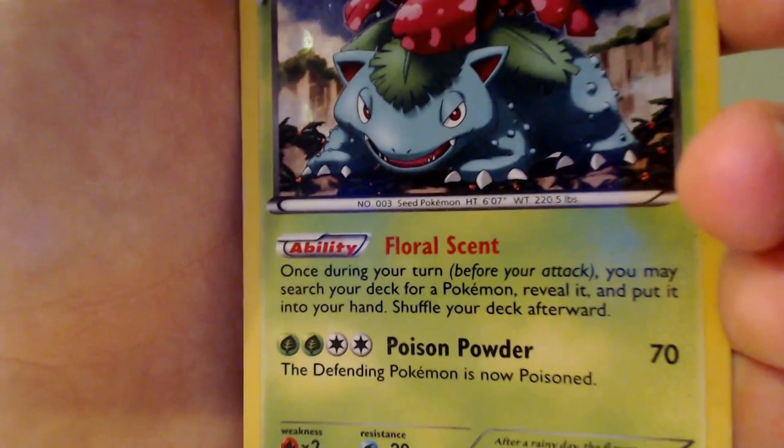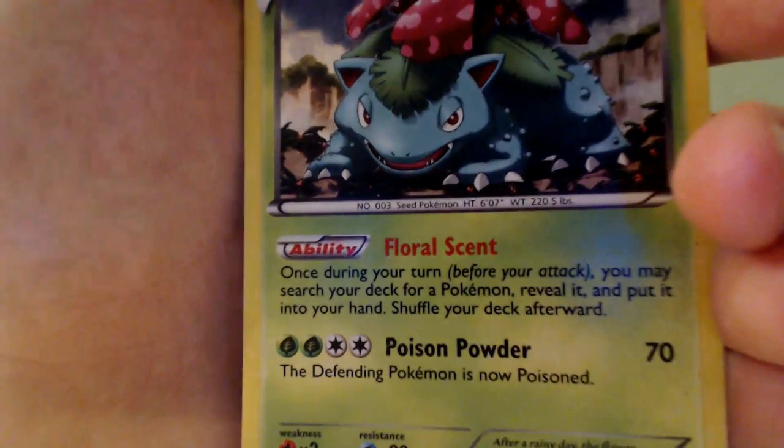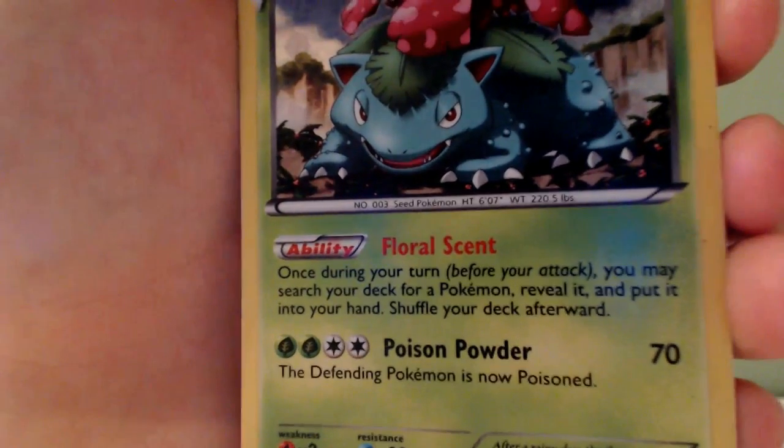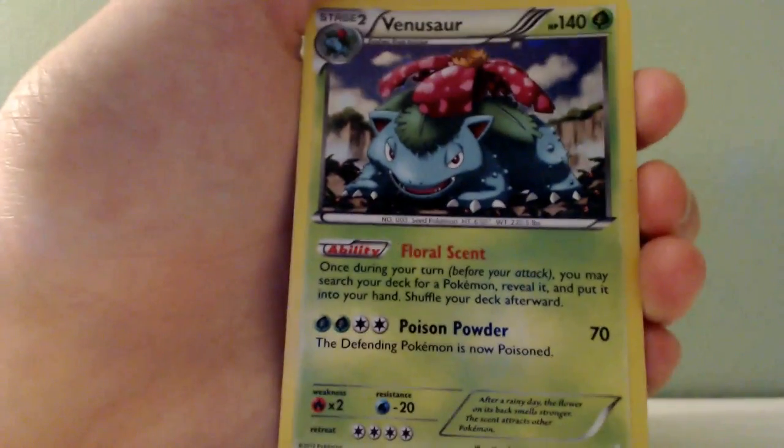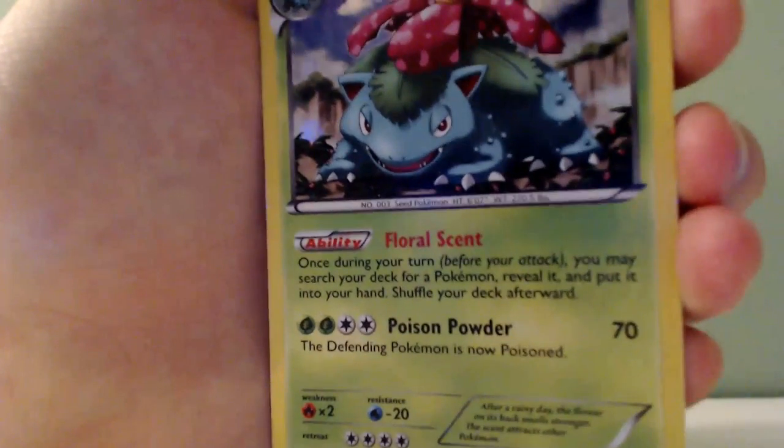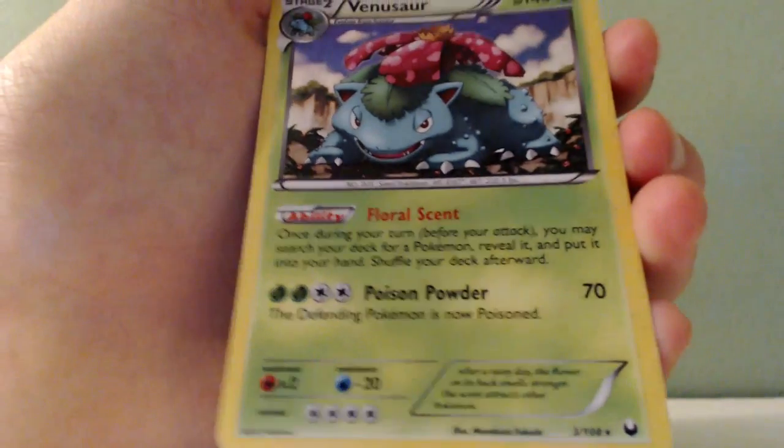And now I have a Venusaur. It's just a regular one, not an EX. Just look at that art though — that's sick. Pretty good health. He has an ability called Floral Scent, and an attack called Poison Powder. Just another pretty cool card.